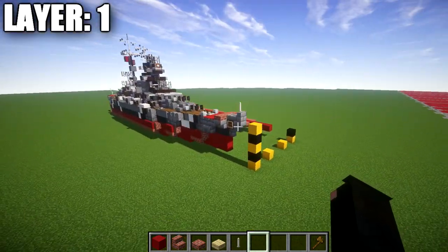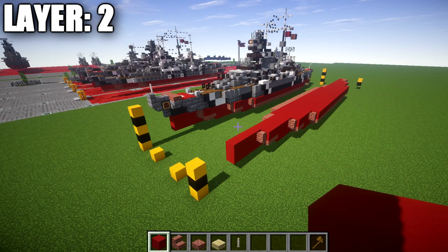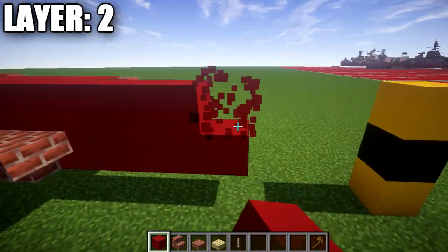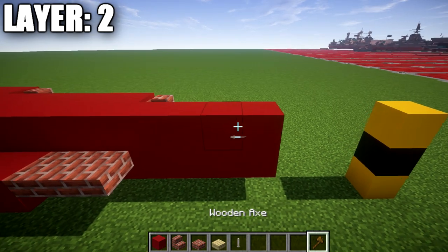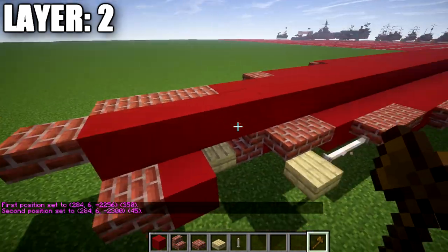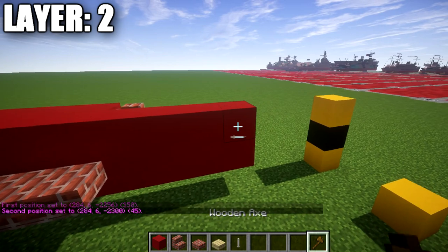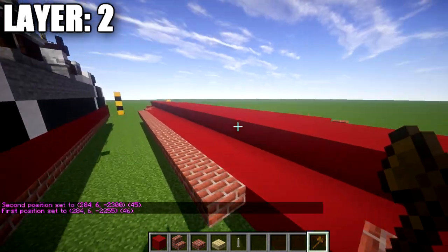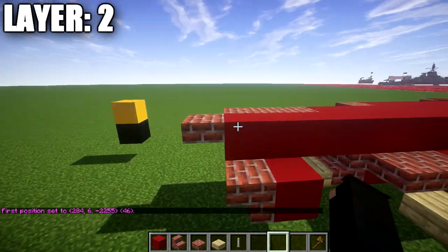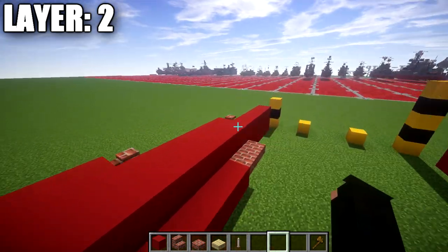That's it for layer number one — let's move into layer number two. For layer two, we go to the red concrete block up at the front and place another red concrete block right on top of it. We then go back from this block a long row totaling 45 red concrete blocks back, making 46 in total counting the front one. We then place a brick top slab on the very end. That makes the centerline for layer number two.